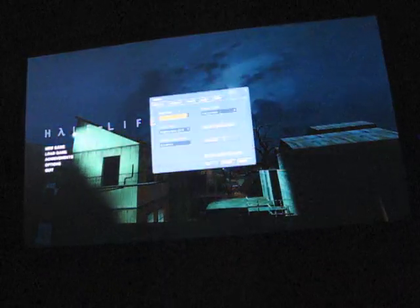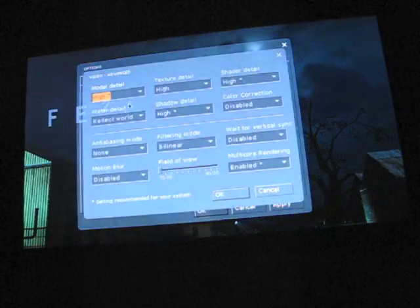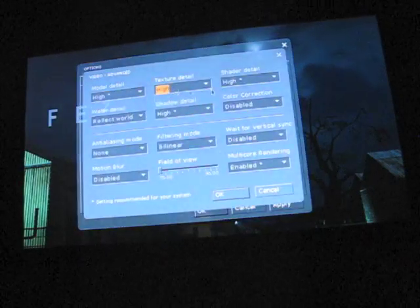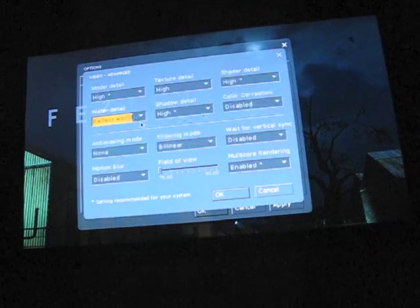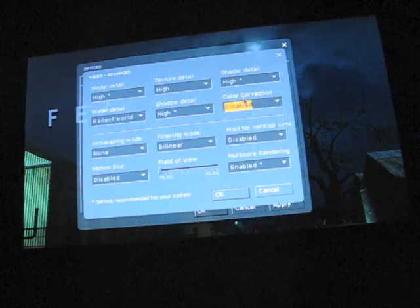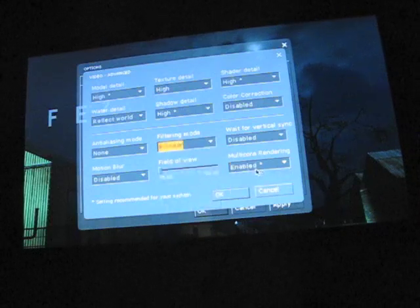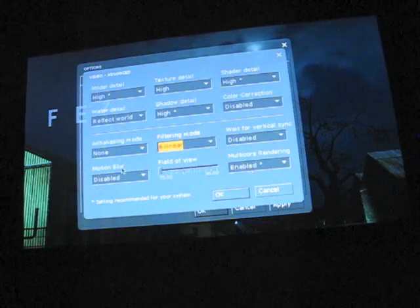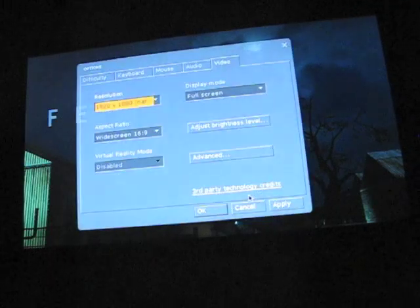On video settings, if I can zoom in: 1080p, model detail high, texture detail high — I won't put it on very high because I don't care. Water detail: reflect world — it does recommend reflect all but I do world. Color correction is off, V-sync is off, multi-core rendering I keep on — there are conflicting reports as to what that does or how it impacts performance. Anti-aliasing is off, motion blur is off. I don't play games with anti-aliasing because I'm so blind I can't tell the difference.